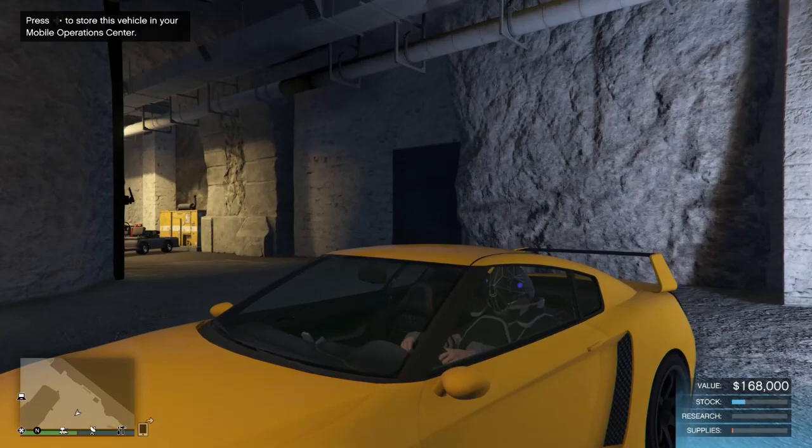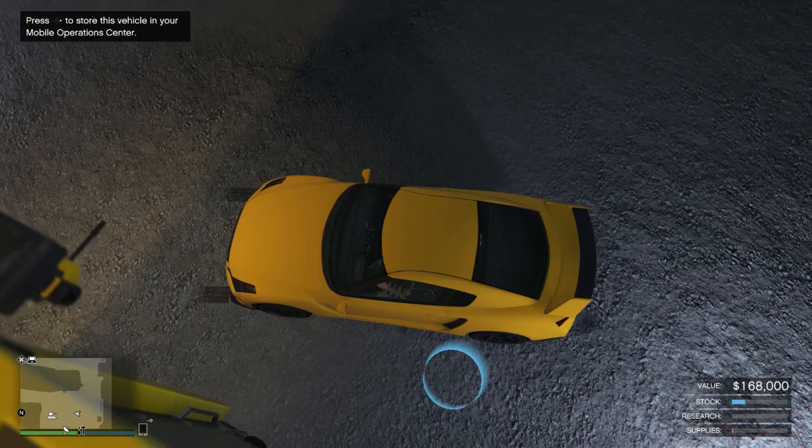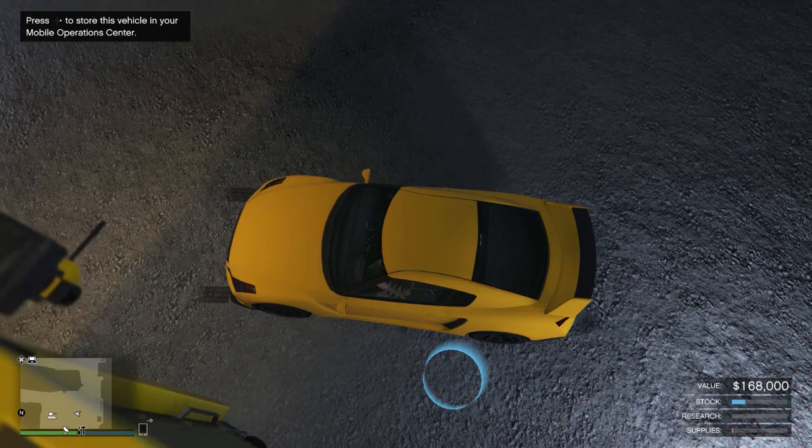That didn't work because my car was slightly off. What you want is the back of the door to be in line with the middle of the blue light — that's what I find works best. I'll slow this down so you can see how to know if it's worked.